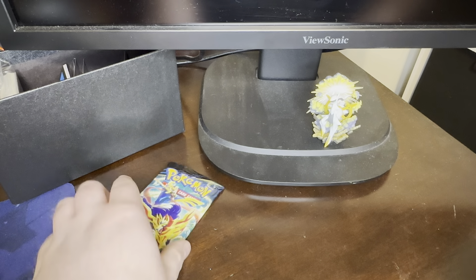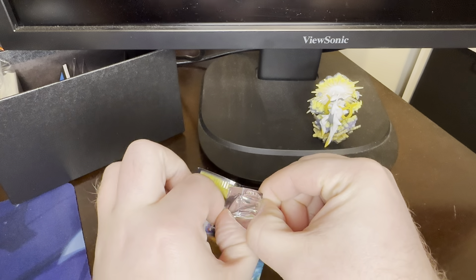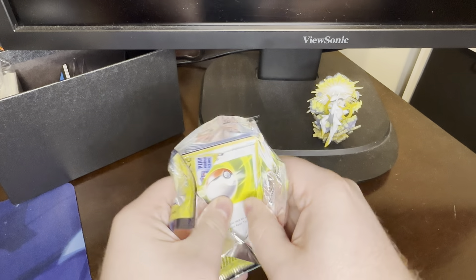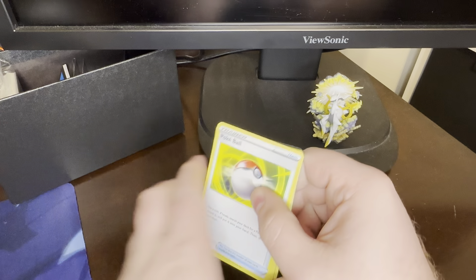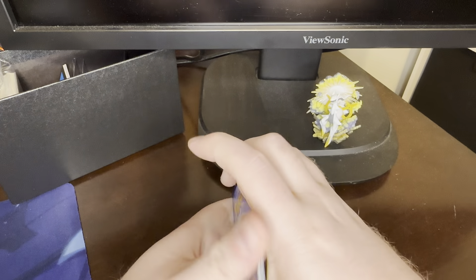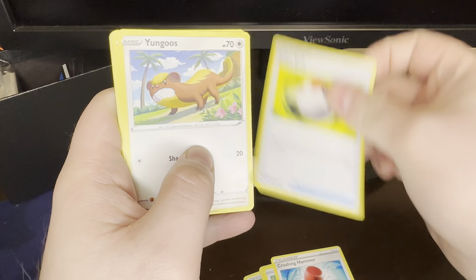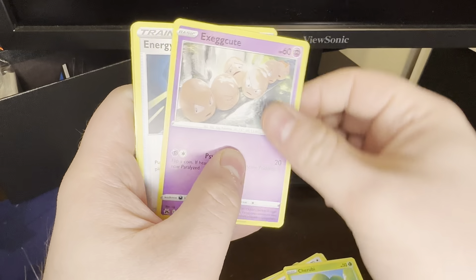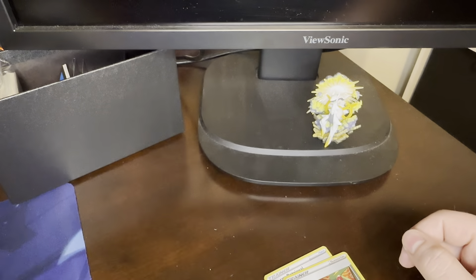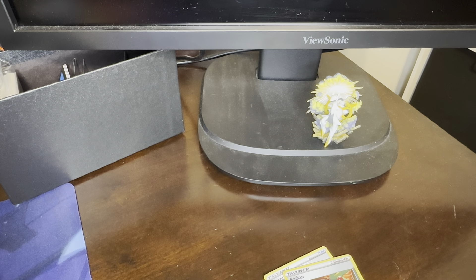We are about to open our final pack of the ETB, and we have gotten some good pulls out of it for sure. Final pack: Grass Energy, Fraxure, Hisui, Shaymin, Crushing Hammer, Pokeball, Yungoos, Cherubi, Exeggcute, Energy Retrieval, Raihan Reverse, and an NMUV to finish it off. Not the best, not the worst. Hope you enjoyed the video. We'll see you next time. Happy Thanksgiving.